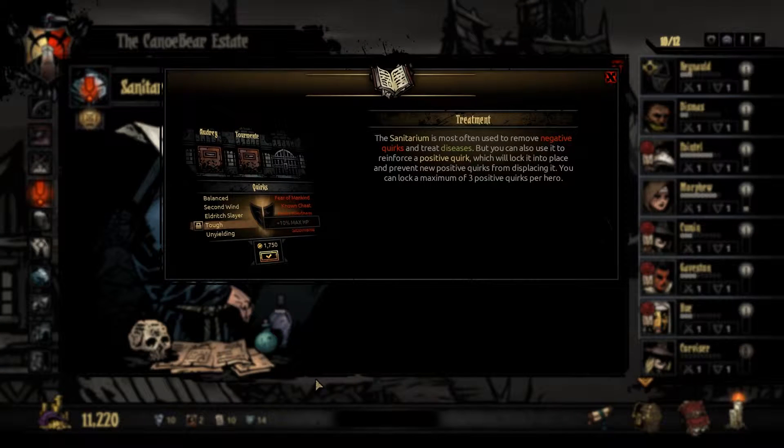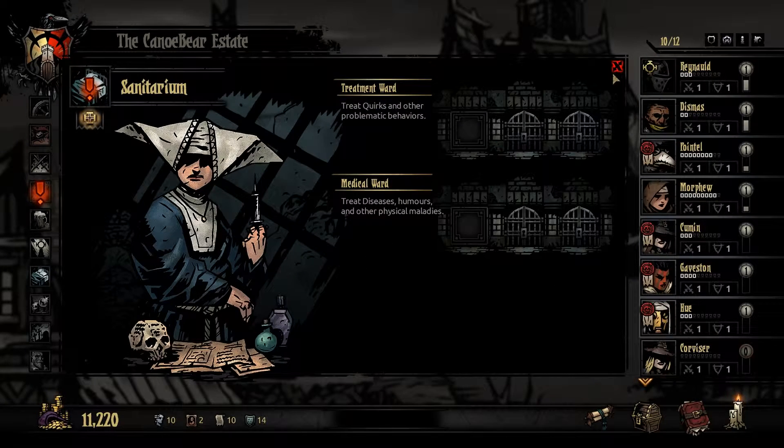Sanitarium. The sanitarium is most often used to remove negative quirks and treat diseases. You can also use it to reinforce a positive quirk, which will lock it into place and prevent new positive quirks from displacing it. You can lock a maximum of three positive quirks here. Oh, that's cool. Jesus Christ, that's intimidating. Look at her. The artwork in this game is amazing. I love it, it's so good.